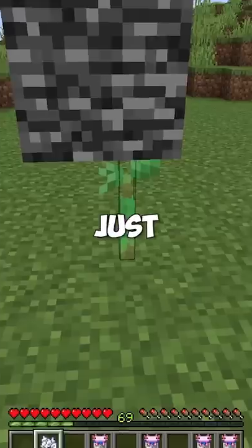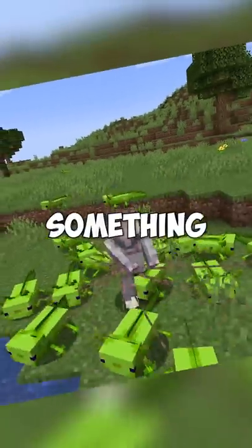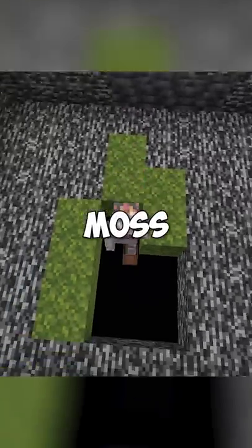If you see a bedrock in the way, just use a mangrove sapling. Or you could even use something like snow and drip leaves. Bedrock is even weaker than moss.